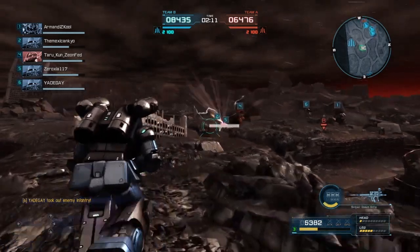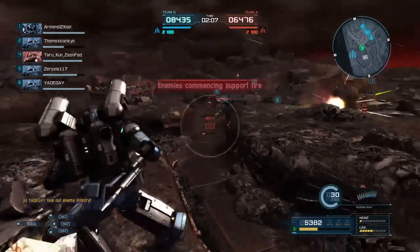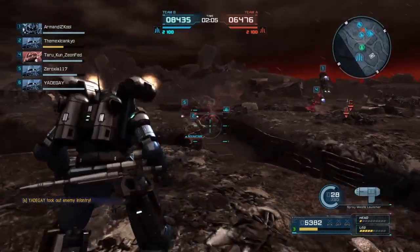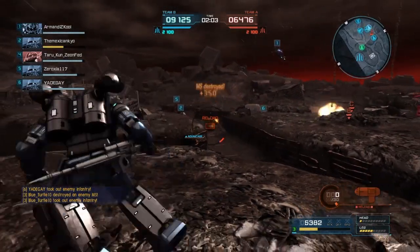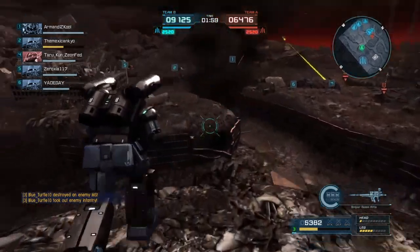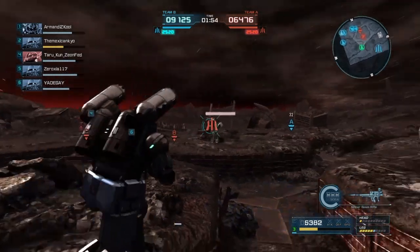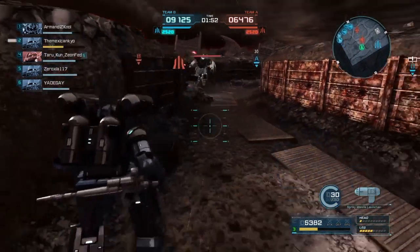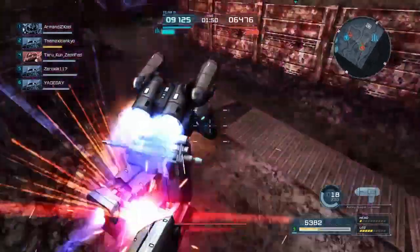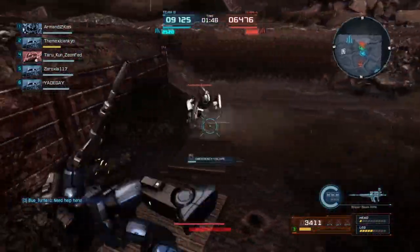My team is moving in — seems the enemies are in the trenches, so it doesn't seem like I can hit too much. Looks like that might be the Stutzer again. Enemy support fire is coming in so I need to be careful. I'm gonna finish off that enemy with these spray missiles though. Two minutes remaining — we've got a pretty decent lead at the moment. That looks like a GM Ground Type, yep, because that's the bazooka, so yeah, it's a GM Ground Type.